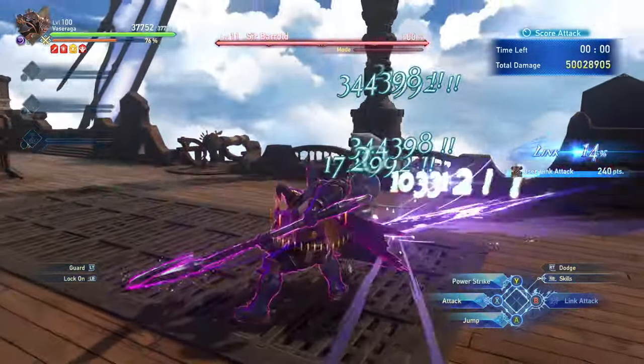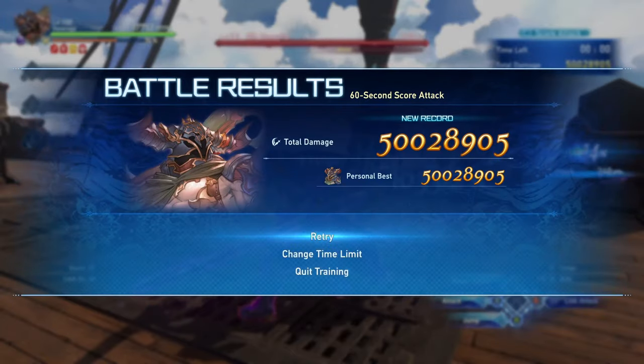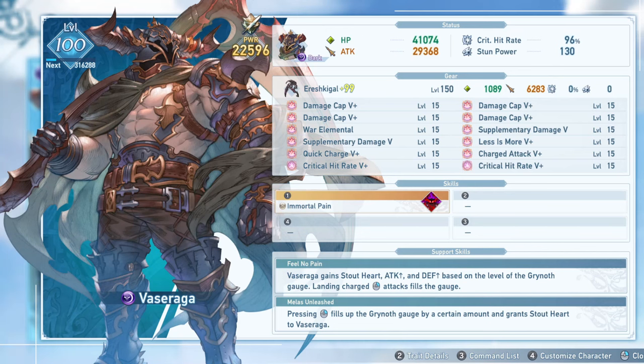Believe it or not, the most optimal playstyle for Vasaraga damage-wise actually relies on running either one or no damaging skills, because you can get significantly higher DPS without using most skills, meaning a lot of skills are just for utility since his main source of damage comes from his charged normal attacks.